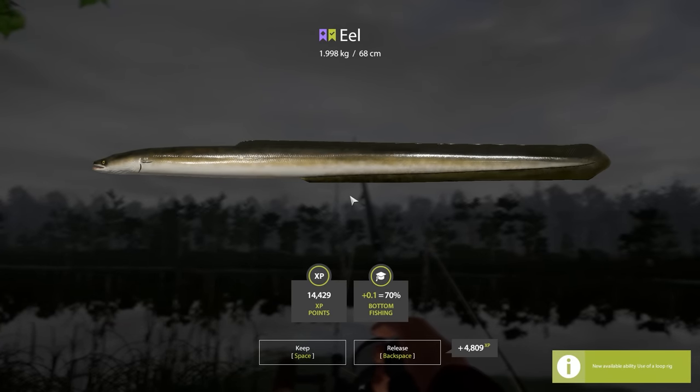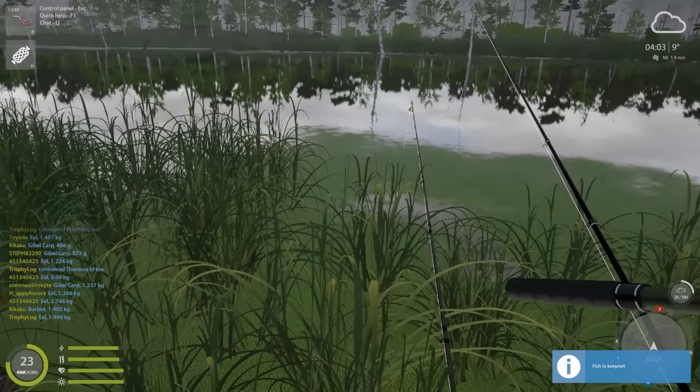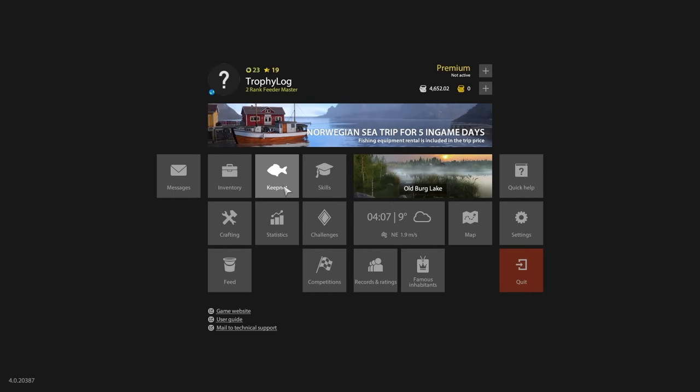It's almost two kilos, and we now have 70 percent bottom fishing done, which means we can use the loop rig. But look at this eel - almost two kilos and it's going to be worth a lot of money. Now it's time to tell you how big the eel trophy is: 4,000 grams, or 8.8 pounds for my American viewers.